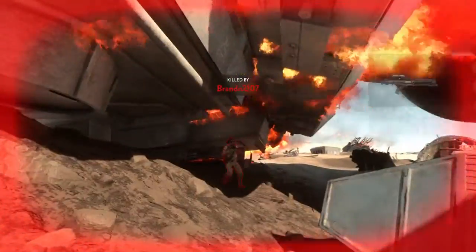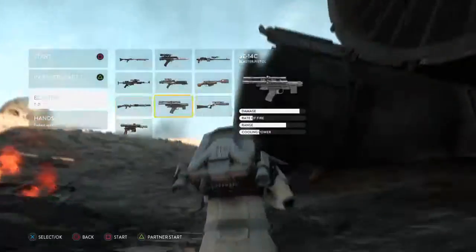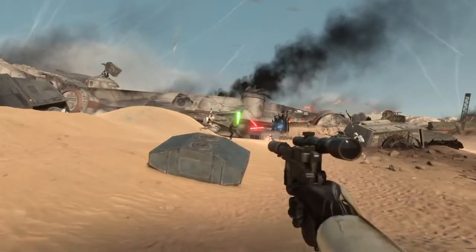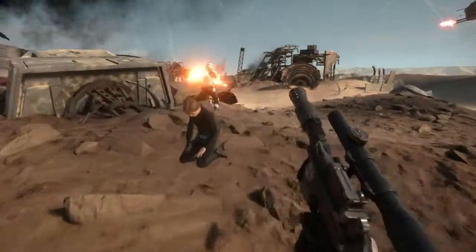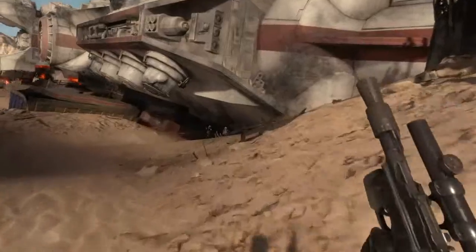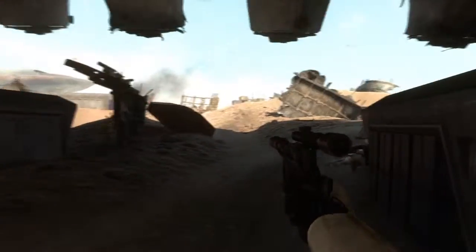They're outnumbered in here. General Y-wings are targeting the walkers. Inform the Emperor that Skywalker has been defeated. Protect our walker — the rebels are inflicting heavy damage. Rebels sighted.